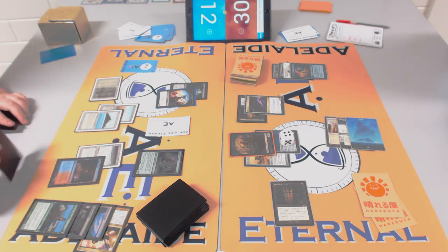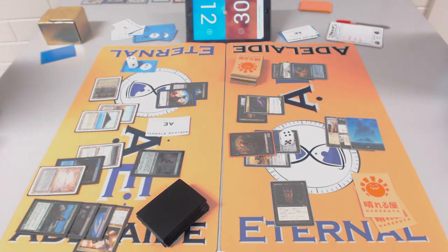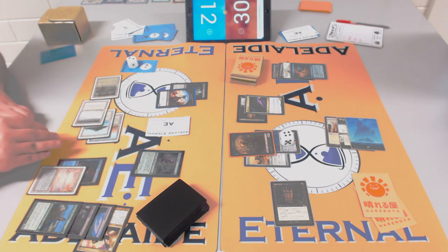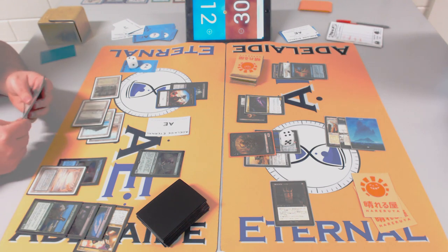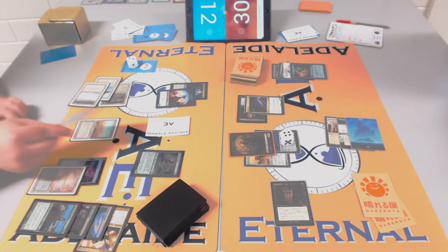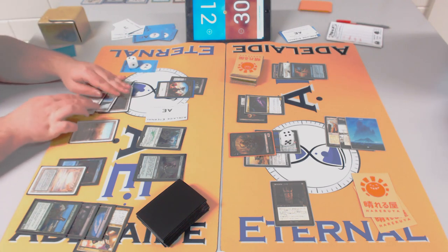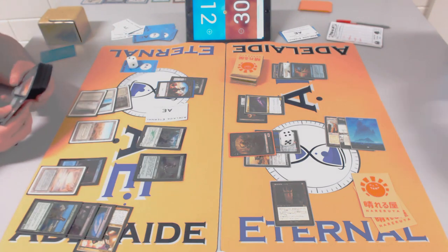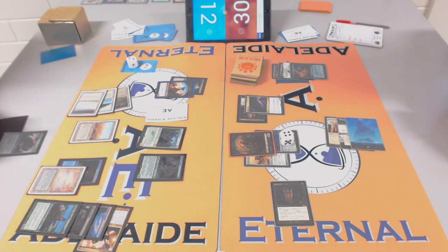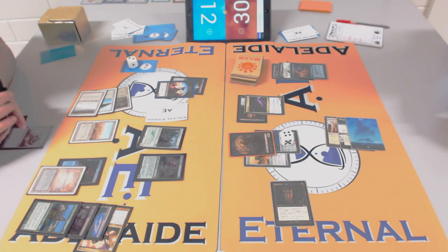Rob can't easily remove Tireless Tracker because James could fetch in response and sac the Clue to make it bigger and trade with Batterskull — but now Tracker has four counters. The Duress gives Rob another body to equip if needed and makes good use of mana. It's scary that James could drop Thragtusk here — but Thragtusk doesn't beat a creature equipped with Jitte and Batterskull swinging as a 12/12.